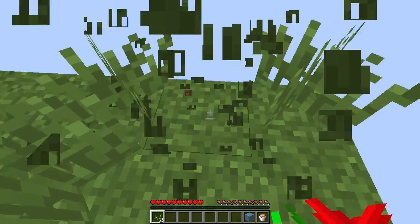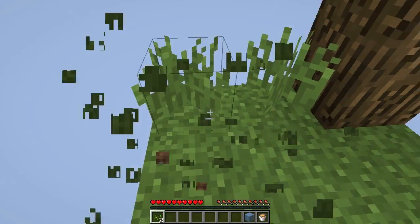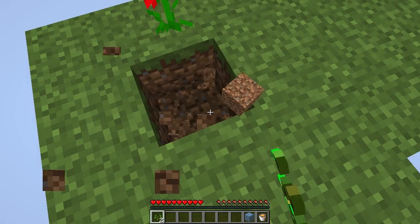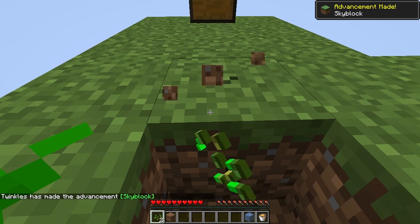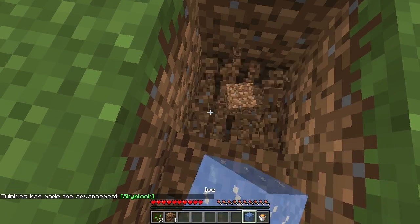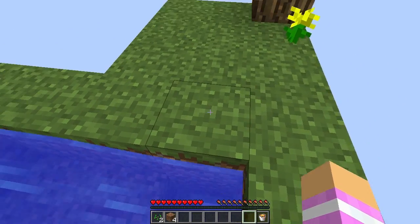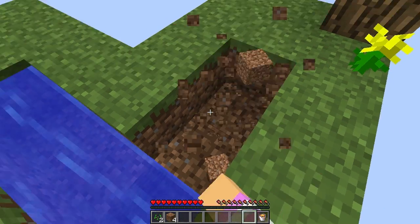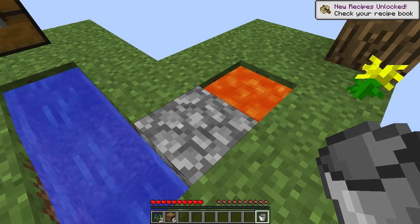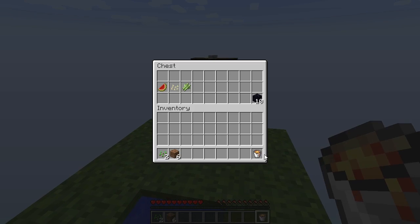So we're gonna start by trying to get some seeds here, and we'll have to do a cobblestone generator if I can remember how to do that. I think if we just go down here and then go down one more and place the ice there — I think that's how you do it — and then place the lava here. Is that how you do it? I think so, yeah. That's actually not a good placement for it for right now.